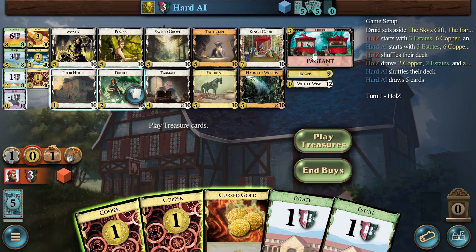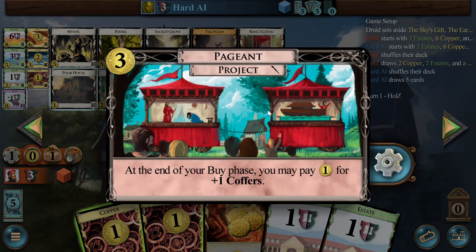I'll start with the Pageant. This means Renaissance is somewhere in the kingdom. It's a project, so you buy it once and it stays in the game forever. It allows you to turn one coin you have left at the end of your buy phase into a coffer. Just one, but it's still very useful for smoothing between turns where you might not need all the money you generate — you can put aside one coffer for usage any later turn.